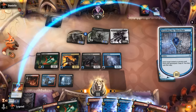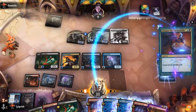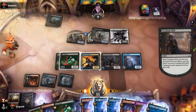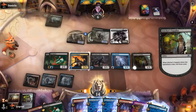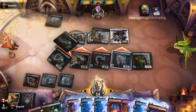Could hard-cast Bloodghast as a 2/1 flying haste, but this is more exciting. We see what else we mill — Creeping Chill — then cast a couple more Suppliers to fill the graveyard further. Sweet — on to the next one!